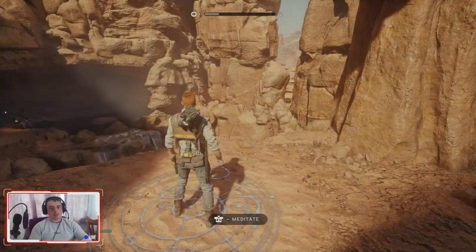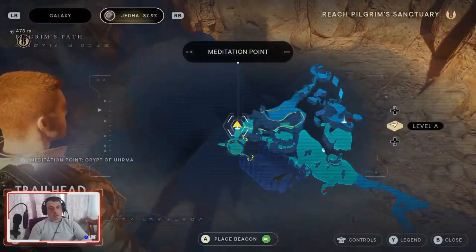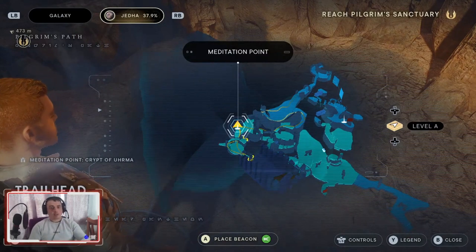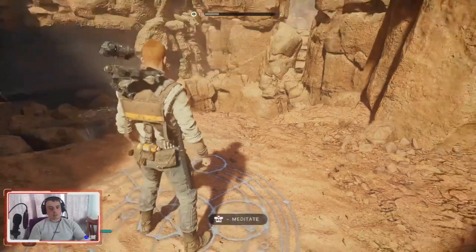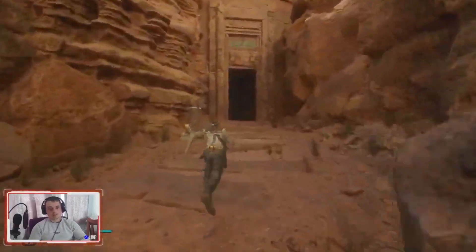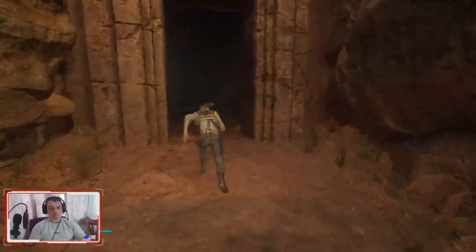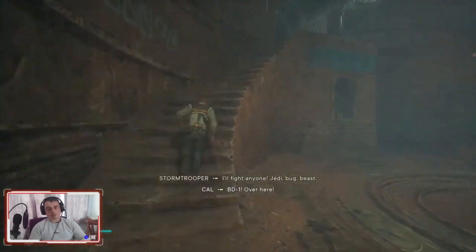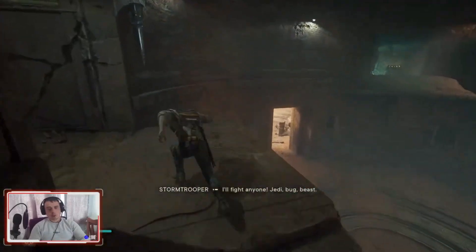When you're here at Trailhead Pantheon on Jedha, what you want to do is turn around, go through this little door here, run up these stairs, and do a wall run around here.